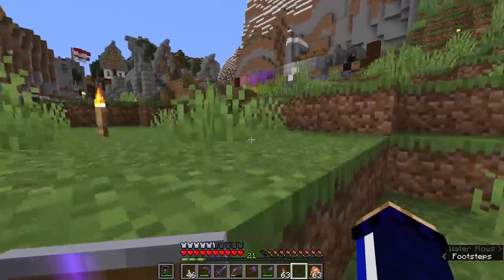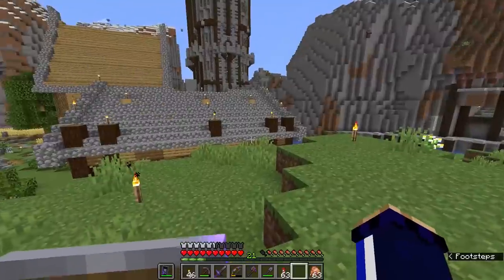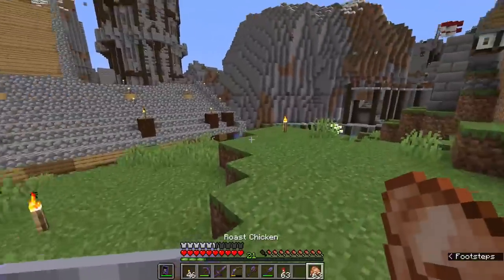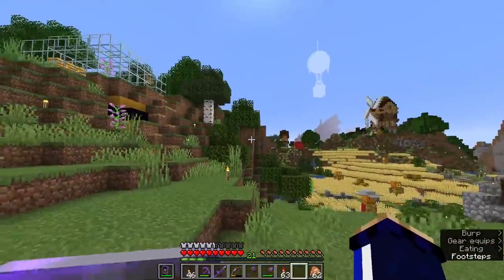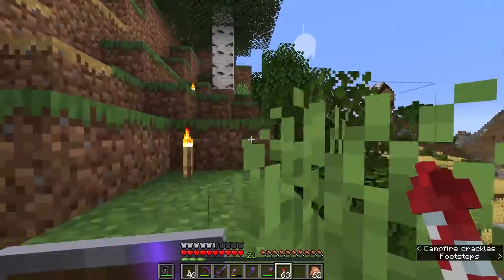Piglins will not accept any other gold equipment. They won't be happy to see you if you have a gold sword or something like that — it is just armor, as far as I know. I think I've found at least one bastion out there in the nether, and we will try and find a couple more throughout the episode. Let's go see what we can find.